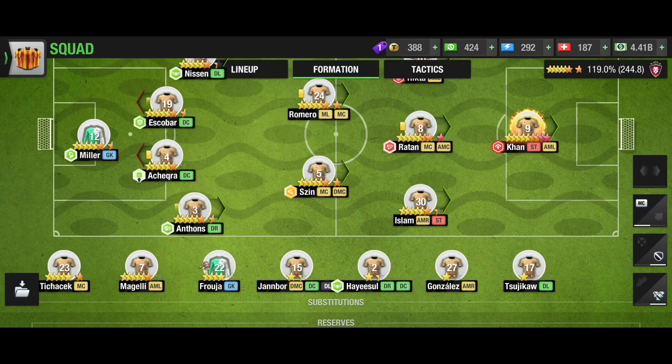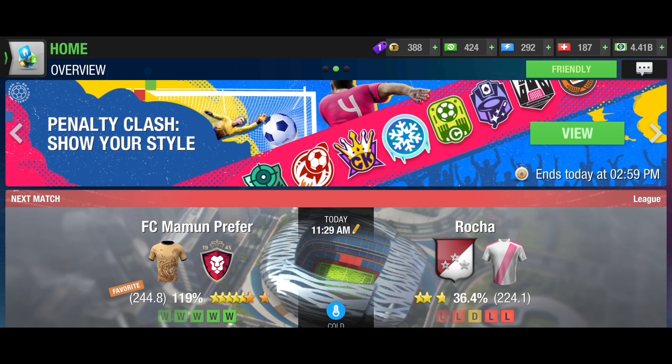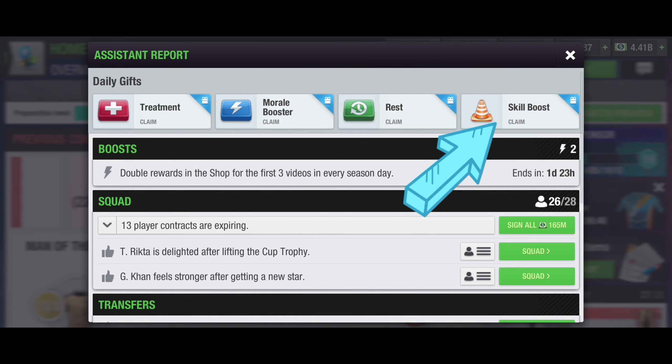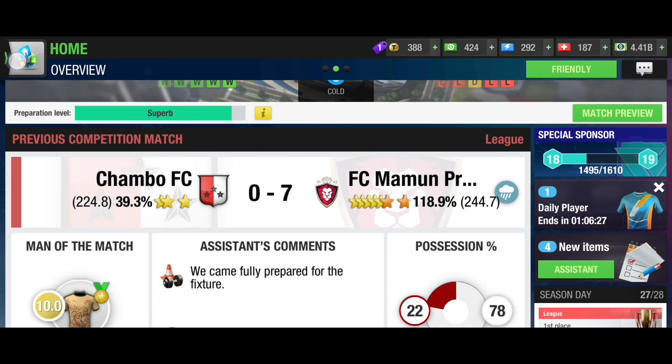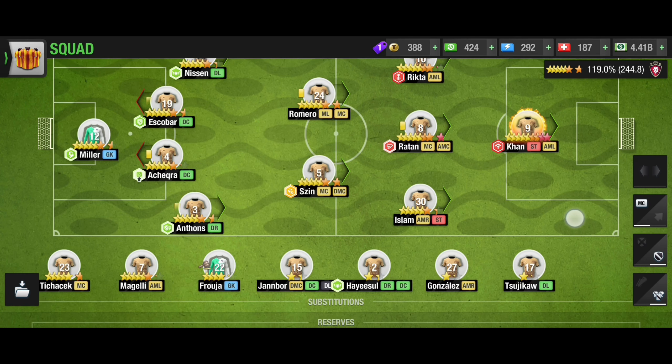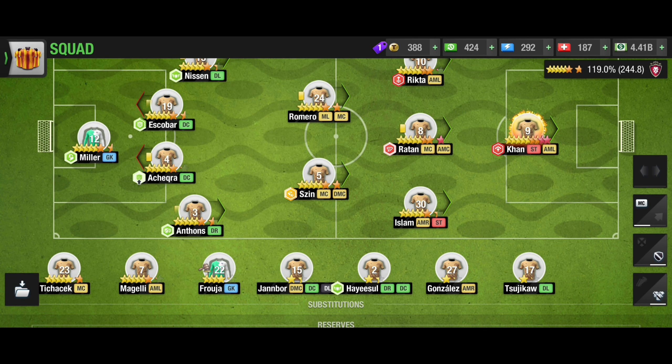As you can see, this is my squad — 11 players — and the first three players are my main players; the others are not. I will go now to the section of assistant report. As you can see in the assistant report, there are daily gifts. Every day you collect these gifts — they are free, you send to your friend and get in return.